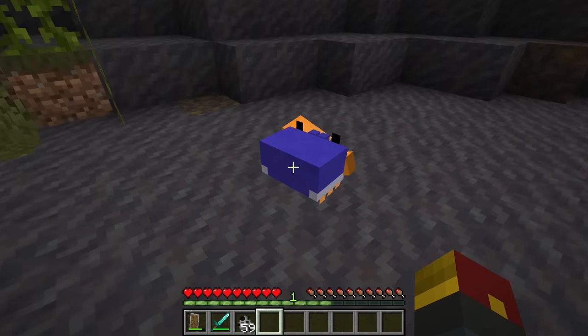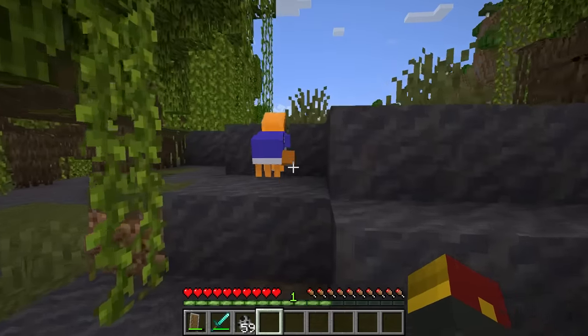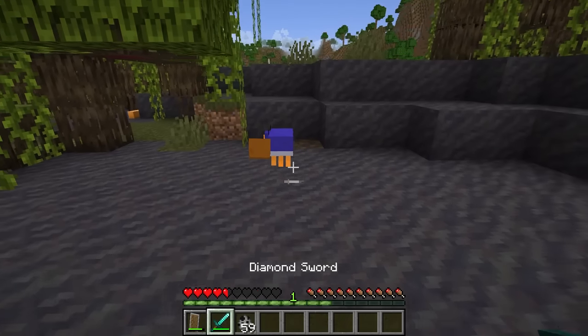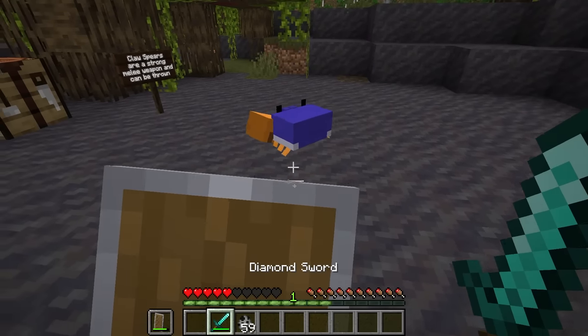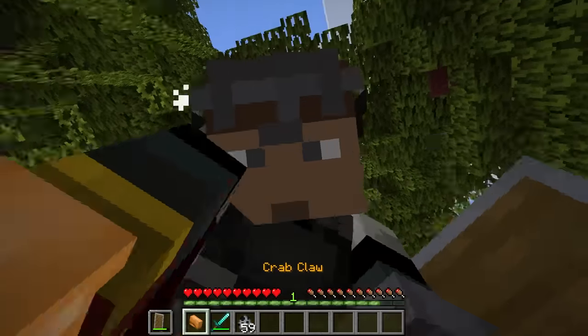We've implemented the crab so that when you attack and kill it, it will drop its claw. It does seem to not want anything to do with me right now, but now he's getting a little bit closer. Let's go ahead and take him out so that we can get our hands on this claw. On delivering the final blow, we have gotten ourselves the crab claw.